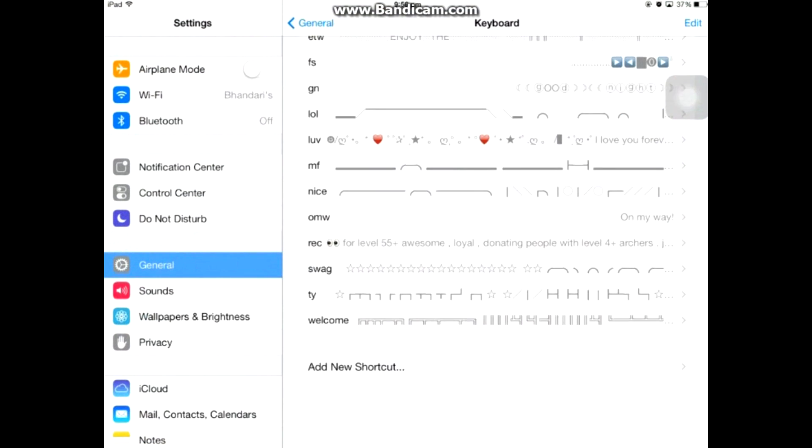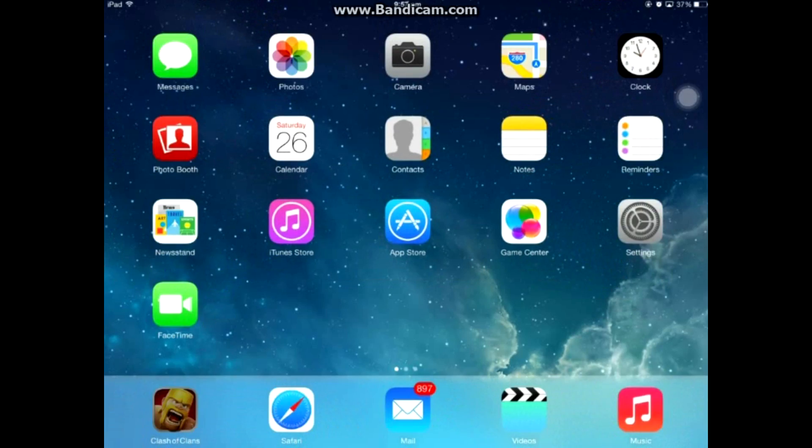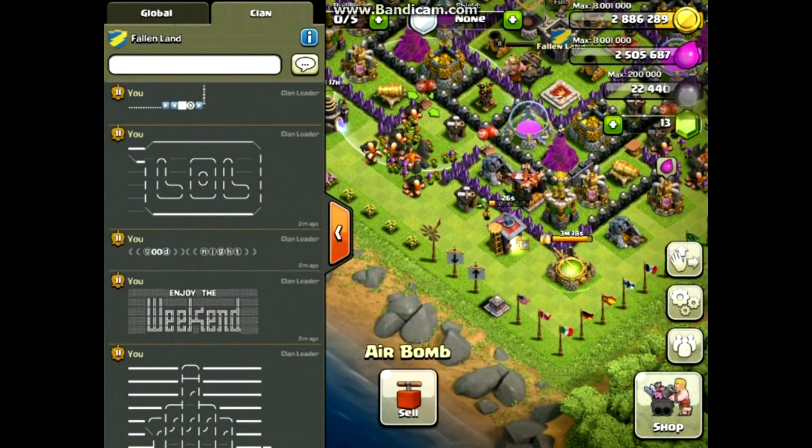Let's go down, add a new shortcut, paste the phrase, and we're moving over from funsymbols.com. I'll give it the shortcut 'SD'. Save it, and you're all done.